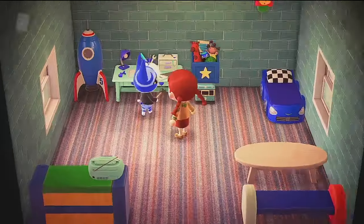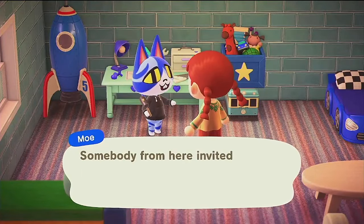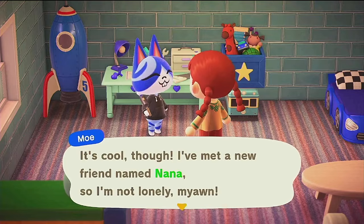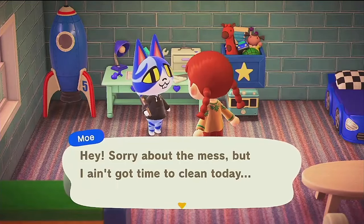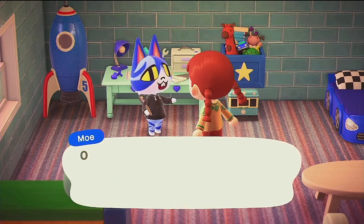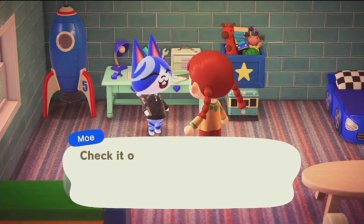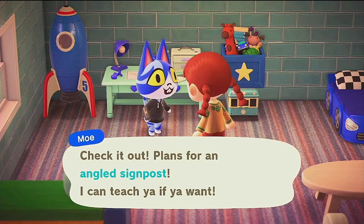Moe is a lazy villager cat with a unique appearance. He has droopy puppy dog-like eyes and buck teeth that give him an almost child-like appearance. His name is likely taken from the Japanese sound that cats make, or the anime/manga term 'moe.' He has the play hobby, which is rather fitting considering his younger look. This child-like theme is further emphasized in his adorable home decor — very childish, with plenty of bright colors and even a car bed.